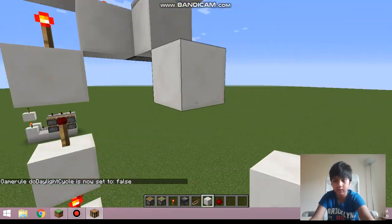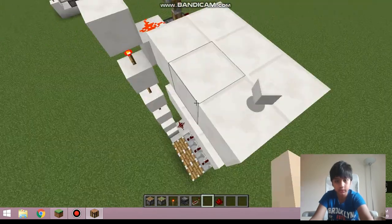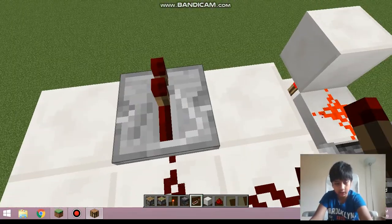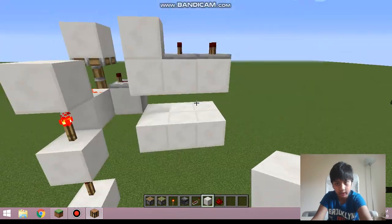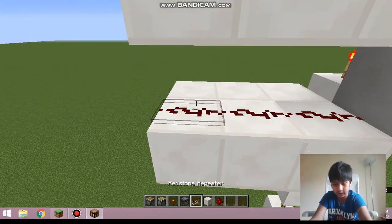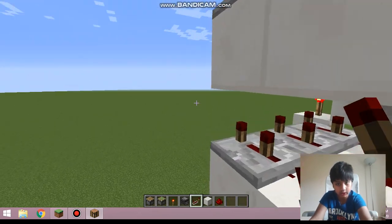One, two, and three - three blocks, same here on the bottom and same for the top. Now redstone dust connected like this, then a repeater here and here, and put a quartz block over there. For the bottom it's mostly the same but the repeaters are set to two clicks each - one, two - two clicks each. And that's it.